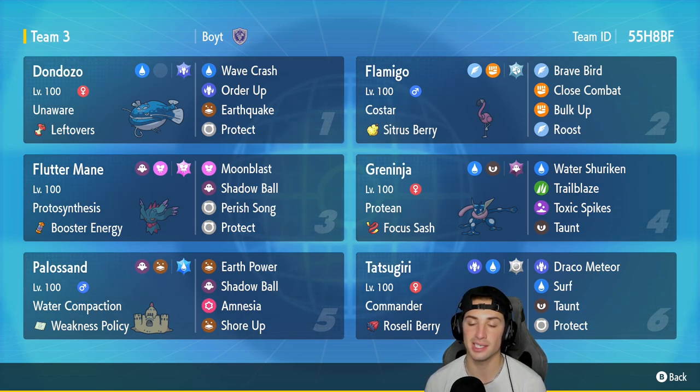Palossand is in our fifth slot and is one of my favorite Pokemon - really cool, it's just a sandcastle. I don't know why I always liked it. It's Ghost and Ground type with Weakness Policy and Water Compaction as its ability. It's got Earth Power, Shadow Ball, Amnesia, and Shore Up, which I believe is its signature move.